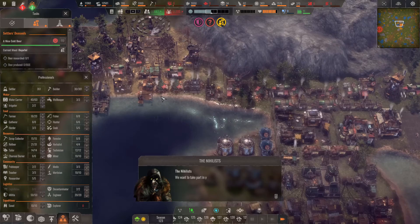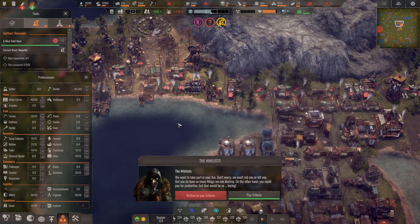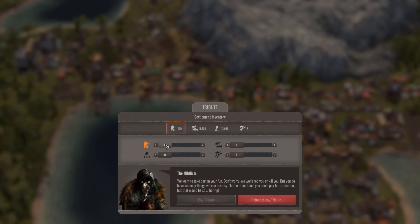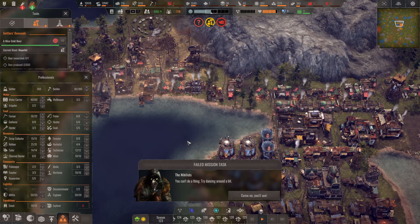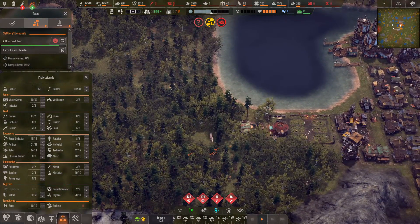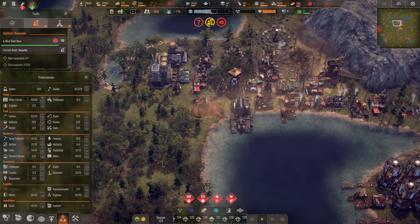Now we've got a raider event: 'We'll rob you or kill you — but you have so many things we can destroy. On the other hand you could pay for protection, but that would be so boring.' I'm choosing to pay — but what does that mean? Actually no — I'm not paying, you can't do a thing. Come at me! Where are you coming from? Over here? I've got a tower here if you come in this way, and a tower here for the other angle. Come bring it — I'm ready!